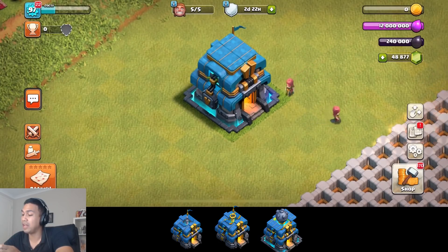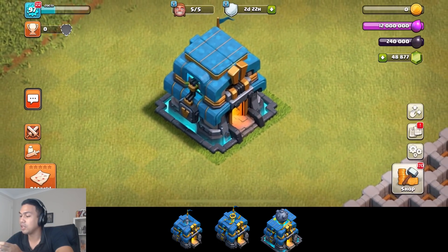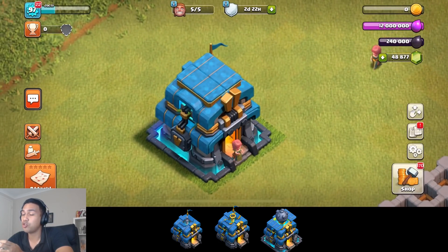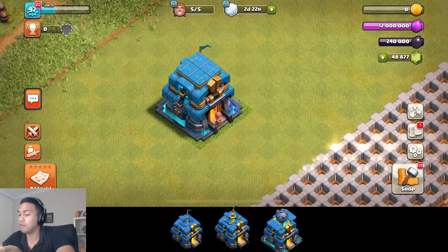Town Hall 12 level five — the top is completely closed off, but you can see the roof has a big trap door, so you know what's going to be inside. The Teslas come out a little bit different in each one. I'll put the images at the top, but we're going to focus on Town Hall 12 level five.